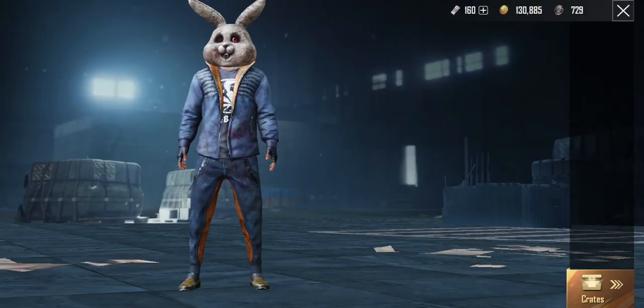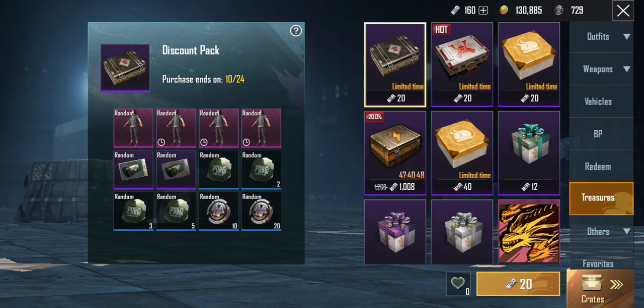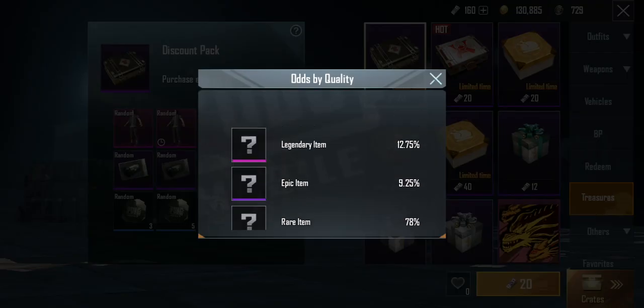You can also purchase this in the shop — it's 20 UC. But this way, when you do the event, you'll get it absolutely free. So don't forget to check it out.